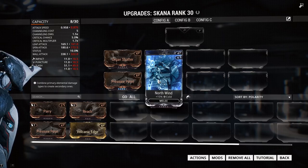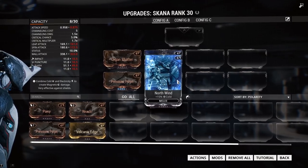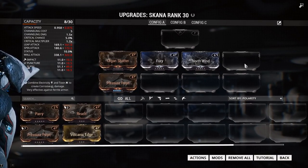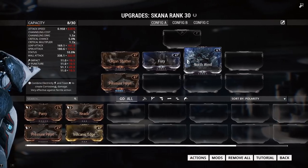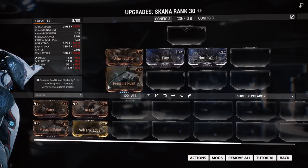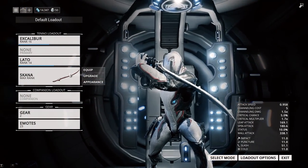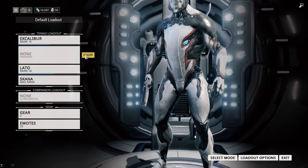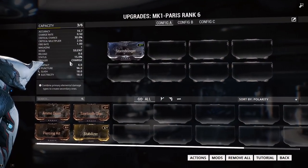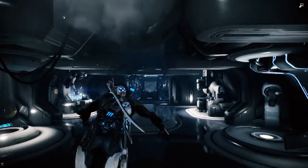I got the North Wind mod from just casually playing, and I threw this mod on my weapon — it allowed me to deal more damage to the shields because that is what the shield is weak to. If you take a look at the damage 2.0 chart, which I'll put in the description below, you'll see that Corpus shields take 25% extra damage from cold damage and electric damage. If you have both a cold mod and an electricity mod beside one another in the modding section, that'll allow you to make an elemental combo known as magnetic, which deals 75% extra damage to shields.